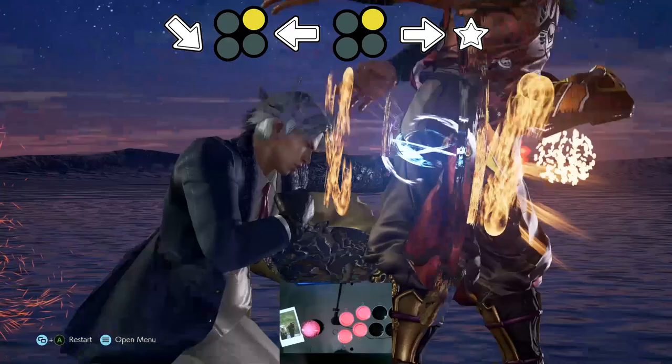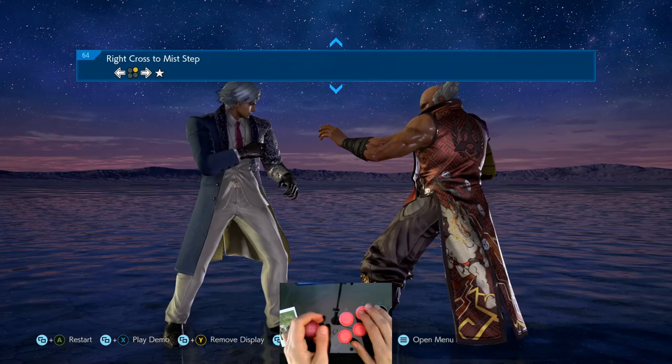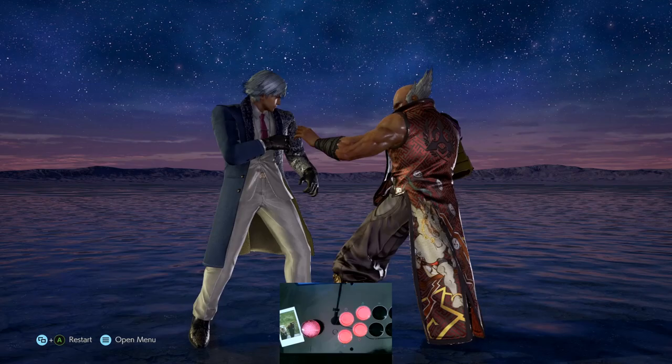A lot of people have a problem with his back tulips, which normally make up the bread and butter of your combos, so let's go through some of the problems you may be having. If you're having this problem where your character isn't going into his misstep, that's because you're not letting it return to neutral after inputting the forward input.